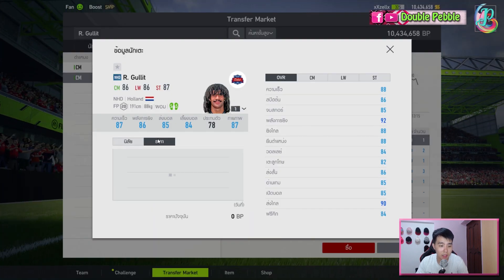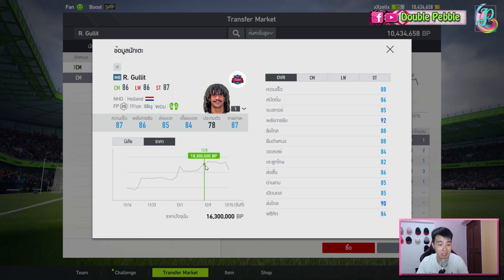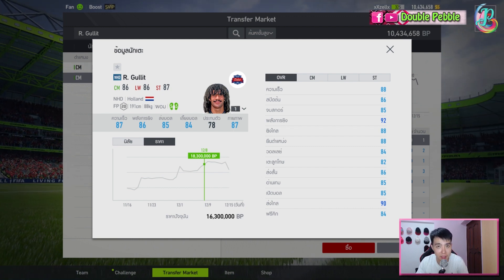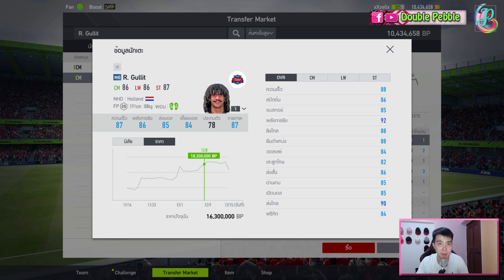Price-wise he's quite expensive. He is currently about 16 million, highest at 19 million. But there is a reason why he is so expensive — he is simply one of the best players in the game. Now we go to the in-game analysis and I'll highlight the most impressive aspects of Gullit.